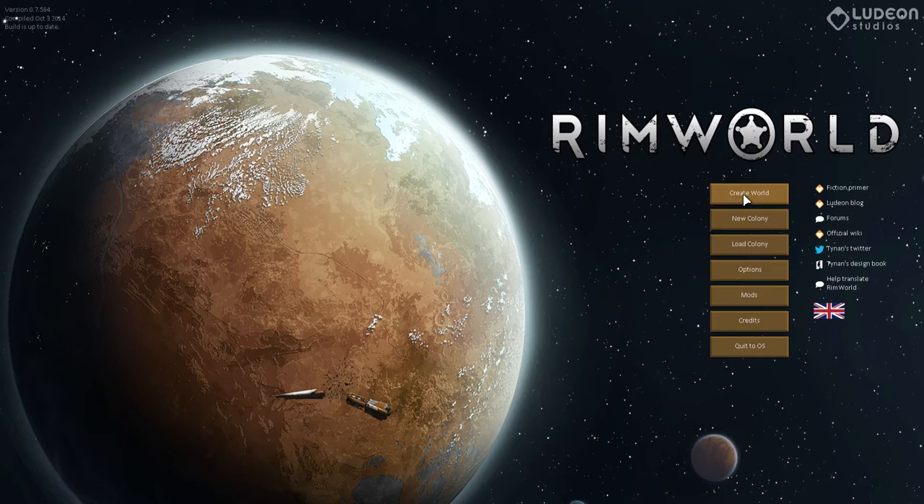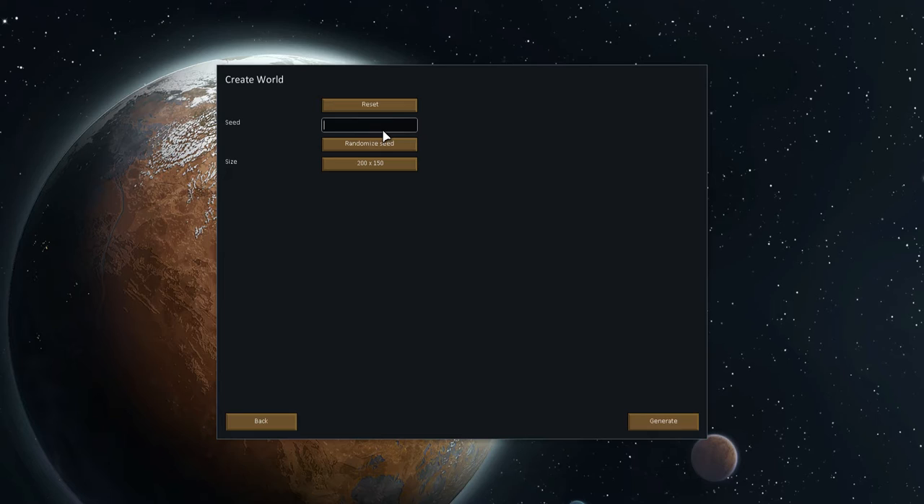As you can see here on the menu, the first thing you have to do if you want to play a game is create a new colony. But you can't really create a new colony unless you have created a world first. So let's create a world first.